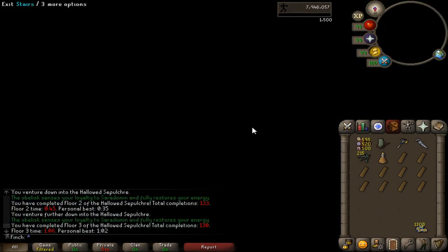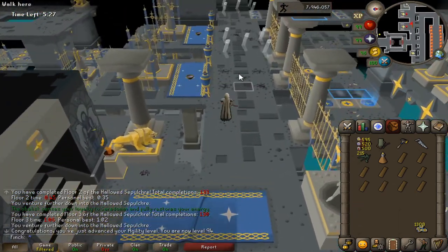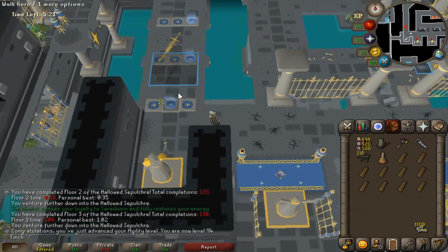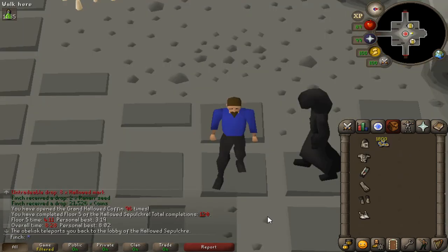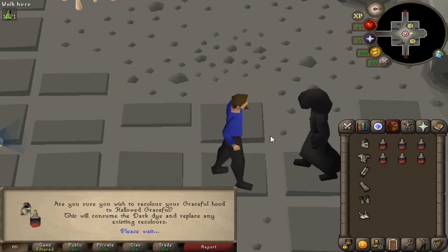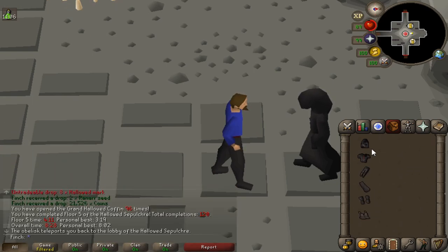Got 94 agility coming in here and I'm up to 1,300 Hallowed Marks — about 500 left to go until I can get the full dark graceful. Went to Barrows to quickly test out the lockpicks and got a duplicate flail, so enjoy that very random Barrows clip. Very conveniently my last run of the Hallowed Sepulchre got me up to exactly 1,800 marks, which means I can buy six dark dyes and recolor all of my graceful — really cool.